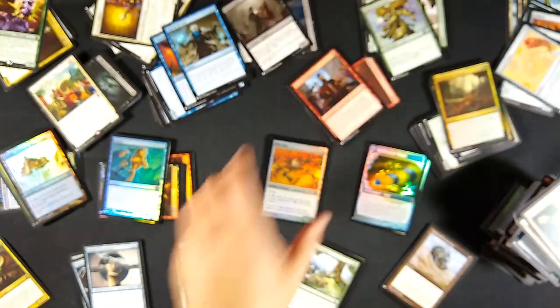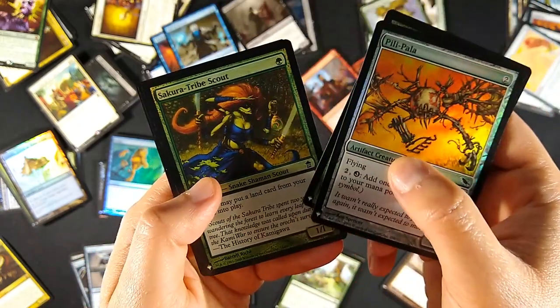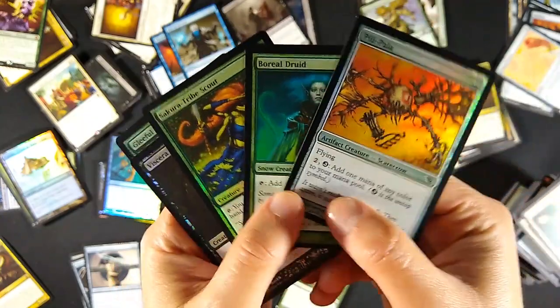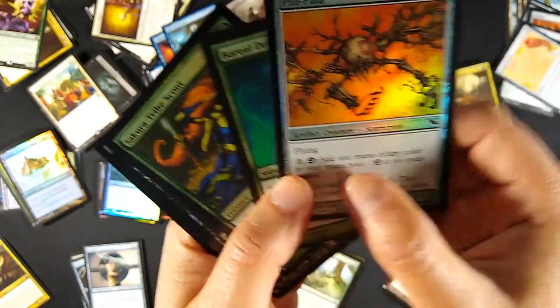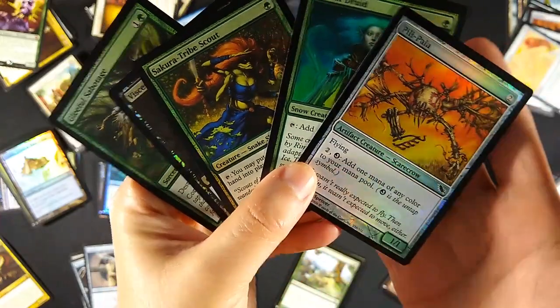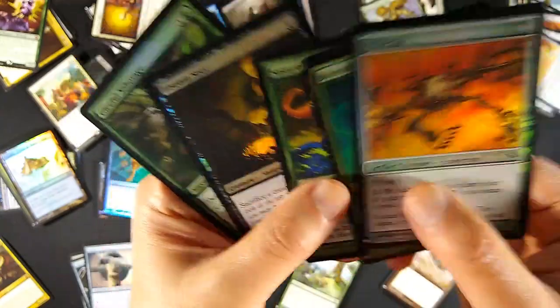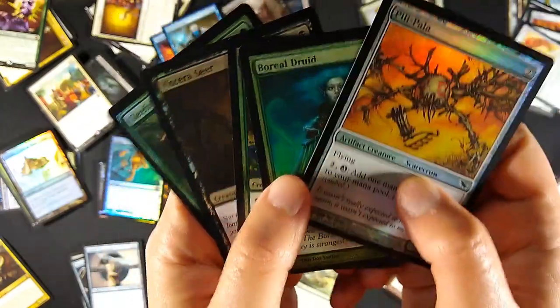In the foil commons, we have Pili-Pala, Boreal Druid, Sakura-Tribe Scout, Viscera Seer, and Gleeful Sabotage. Pili-Pala is the big one - last time it was printed way back in Shadowmoor it was about $2.60. Again, the values for these haven't been quite defined yet since they're brand new, with some not printed in a long time - from Coldsnap, Saviors of Kamigawa, and M11.